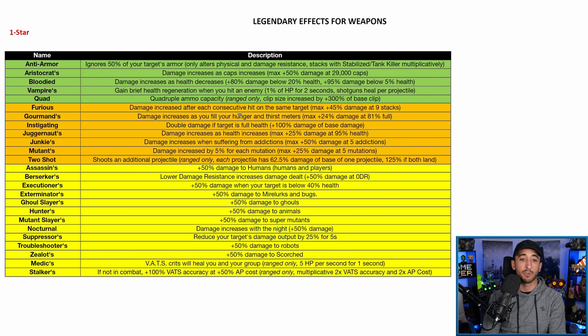Gorman's is one of the new ones — your damage increases as you fill your hunger and thirst meters, max plus 24% damage at 81% full. It boosts 12% for your food meter and 12% for your hydration meter, so when both are at or beyond 81% full you get the plus 24% damage boost. It's fairly consistent since your meters don't drain that fast unless you have a disease. It's probably lower in tier two, but still tier two. Remember that full food and hydration also boosts your HP and AP regen, which is why Gorman's is a nice build.